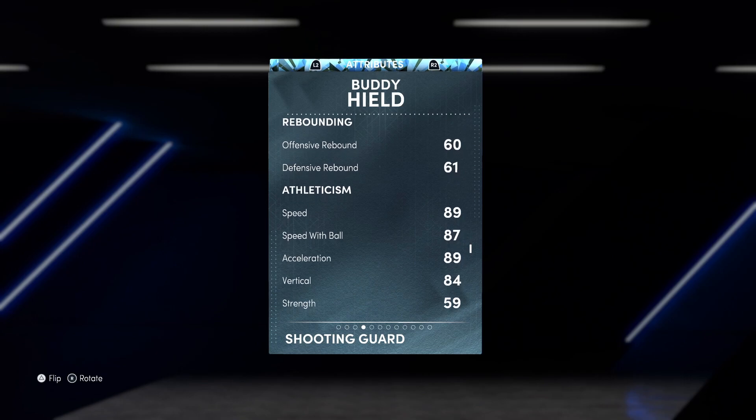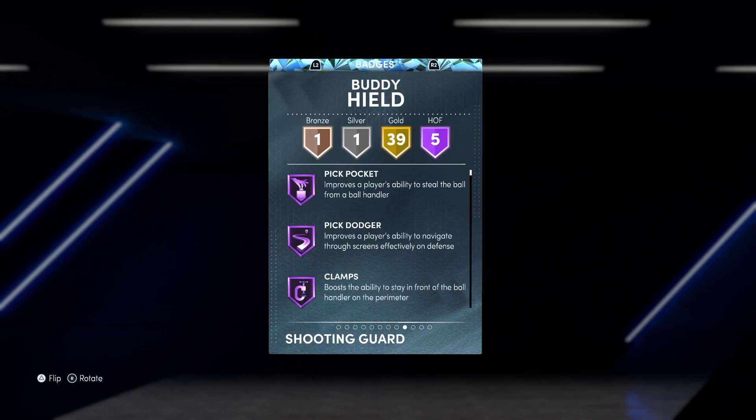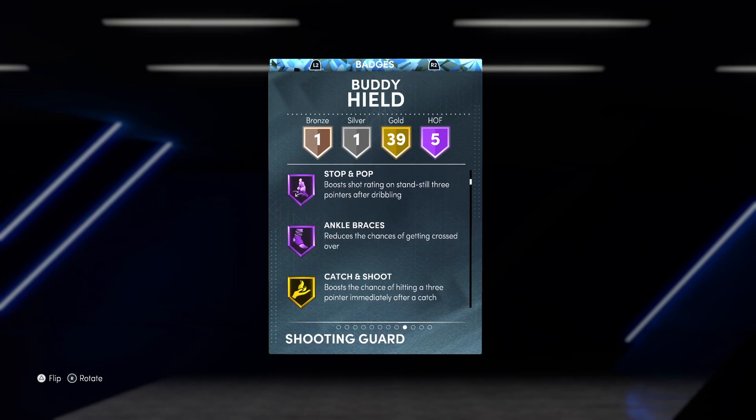Then we have an 87 speed, 87 speed with ball, 89 speed, and an 89 acceleration, with strength only at 59. We also have five Hall of Fame badges, which are just crazy: Pickpocket, Pick Dodger, Clamps, Stop and Pop, and Ankle Braces. Stop and Pop is the only one he has before the Evo.